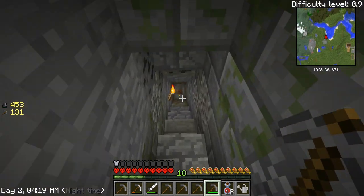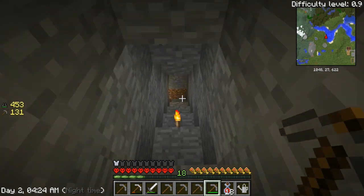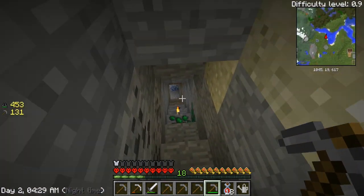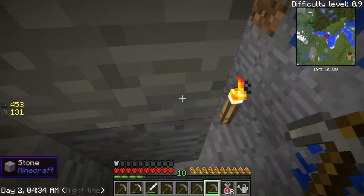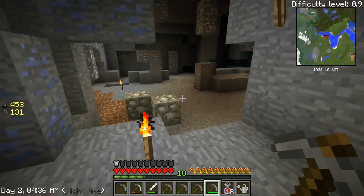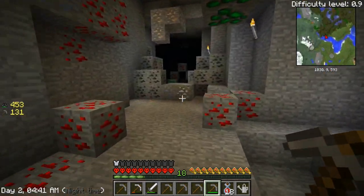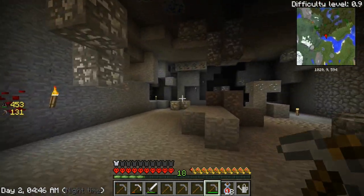First thing on our mind is a philosopher's stone, then we'll worry about the other stuff later. We need to get diamonds — we need nine diamonds. It's crazy that we've done all this mining and haven't found anything yet.